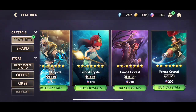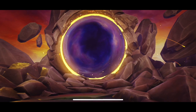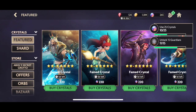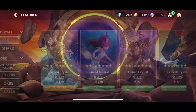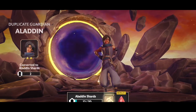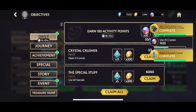We also get a Sully duplicate, and then open the three-star crystal hoping for some good luck — we get a three-star Hades. I've never really played him but I know he's really good, so I'm going to take him up. We then open a King Trident crystal and unfortunately get a two-star Aladdin after spending 220 orbs — that's bad luck. But opening a fame crystal gets us another three-star crystal, so in the end it was worth it.